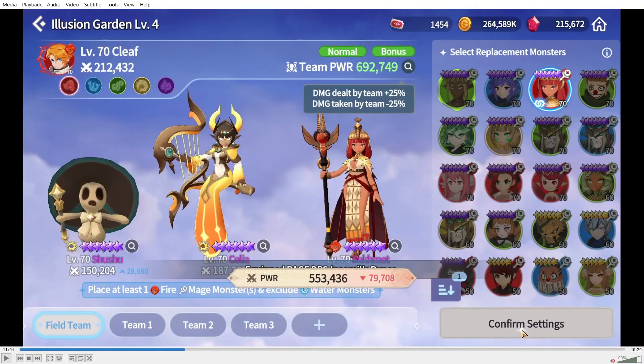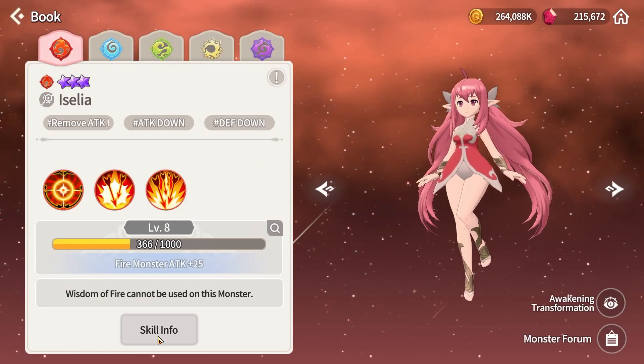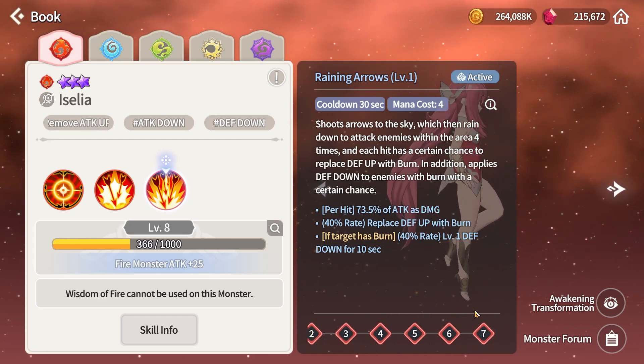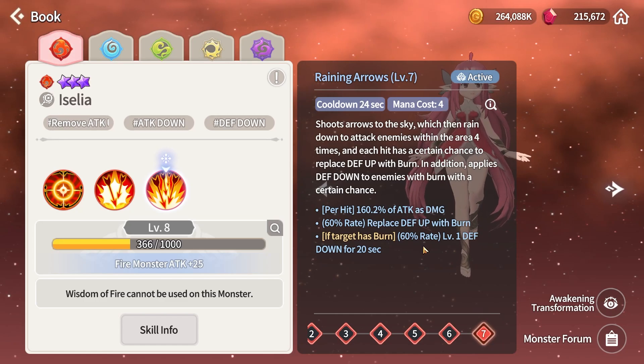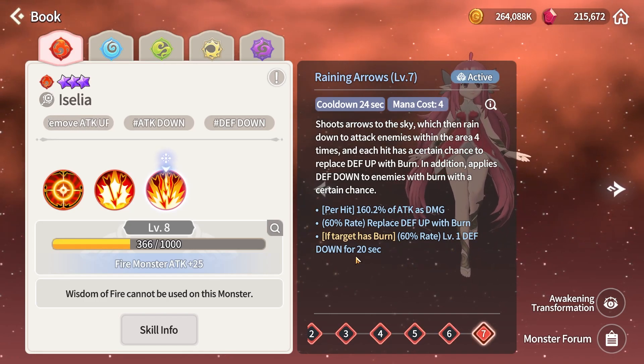Level four requires no water units and a fire mage. Fortunately Shushu and Cilia bypass all the exclusion conditions, so you can use them throughout levels one to four and also six to seven. For fire mages, Sehmet is a good pick. I also want to shout out Aizelia — you'll already have her built from the quest requiring her at level 70 — her skill 2 has a 60% chance per hit (four hits) to apply a defense break when the target has a burn, making it very reliable.